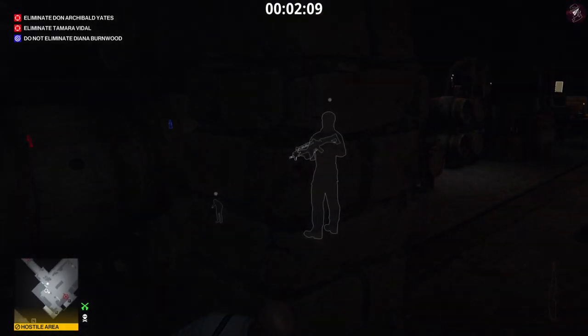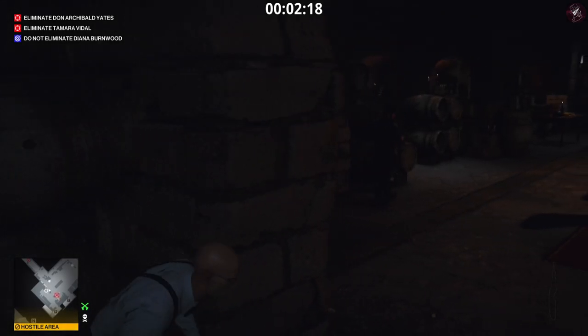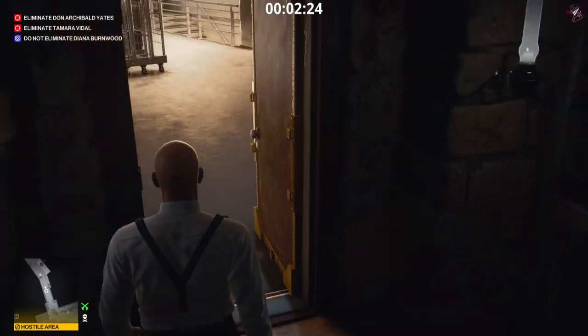Stay hidden in the corridor — this corridor leads to where the waiter is behind a bar, and that will unlock the second shortcut of the mission. Here's the second one right here.